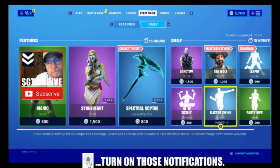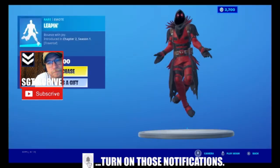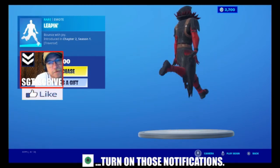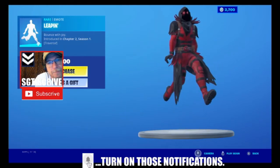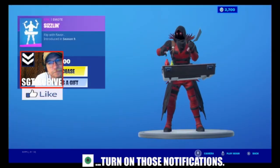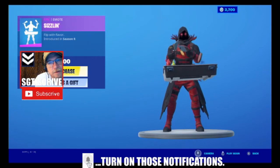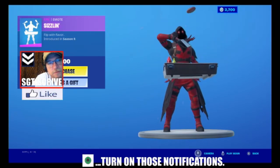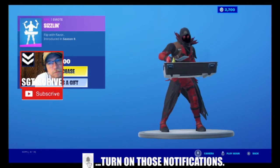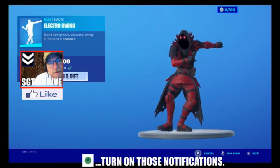Then we've got four emotes, one Traversal. This is the Traversal one — traversal means it can be used to move across the map. You've then got Sizzling, hopefully we'll have a few of those barbecues this summer. It was introduced in Season 9. Then Electro Swing, from Season 6.